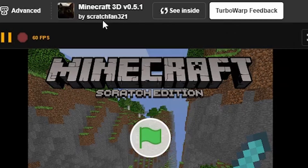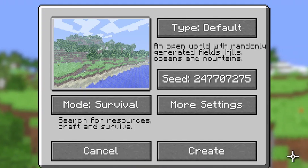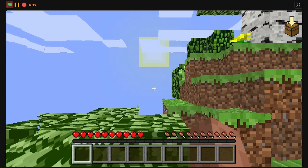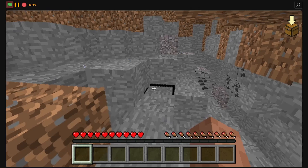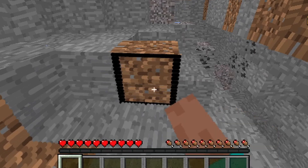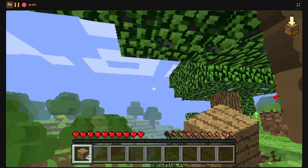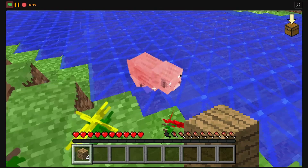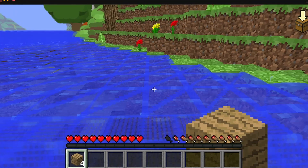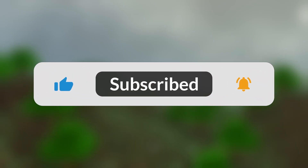The last game is Minecraft 3D by Scratch Fan 321 — probably the best Minecraft game in Scratch. It has almost all features of real Minecraft: proper terrain generation, block breaking and placing, crafting, animals, enemies, and water physics. This is the only 3D Minecraft game in Scratch I've seen with crafting. On top of all that it can run at 60 fps — just remember to play it in Turbo Warp. If you enjoyed this video make sure to leave a like and subscribe, thanks for watching.